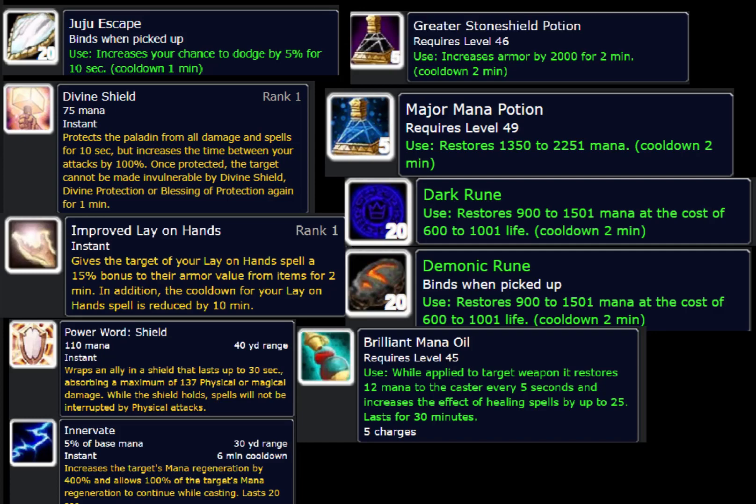Power Word: Shield is a priest spell I want to mention because when I was tanking on my paladin, a lot of priests didn't want to put it on me — they weren't used to putting it on tanks, since warriors want to generate rage. But as a paladin you don't need to worry about rage. The only time you wouldn't want it is when Holy Shield is active so enemies are hitting you and taking Holy damage, but whenever Holy Shield isn't active, Power Word: Shield can help keep you alive.